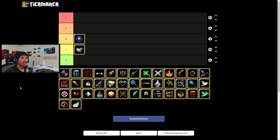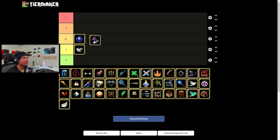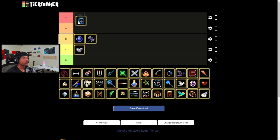Axe itself is pretty weak. I honestly don't even like axe. Its evolved version is pretty good, but the axe itself I don't mess with usually. The only reason I'd pick it up is if I'm planning on evolving it to the next level.